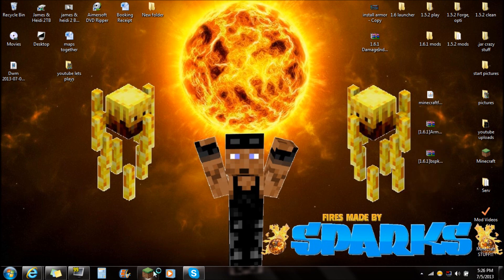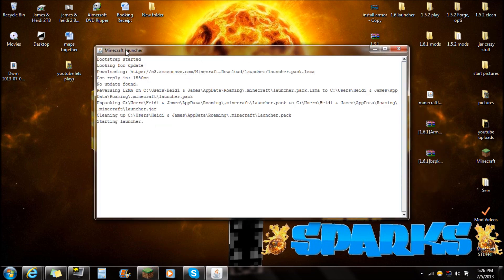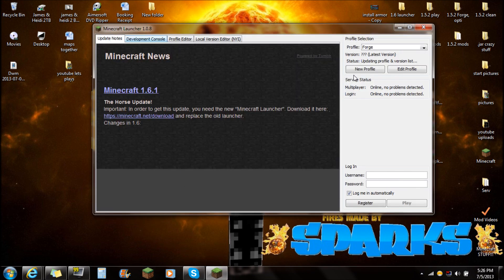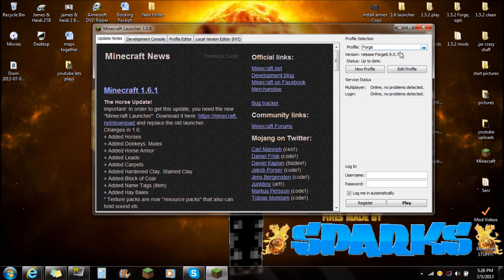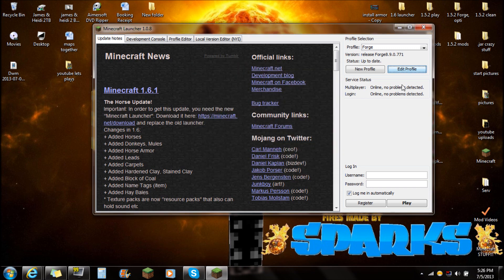But first, if you guys open Minecraft — this is the new launcher — you're going to see the Forge profile, Forge version Forge. Go to edit profile, make sure you use the version that says release Forge, so Forge 8.9 there. Push save profile, and you're actually going to need to put in your username and stuff here.